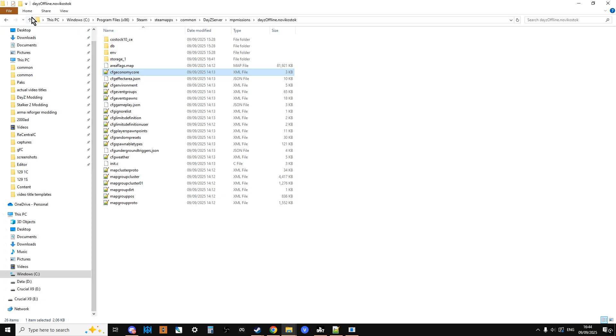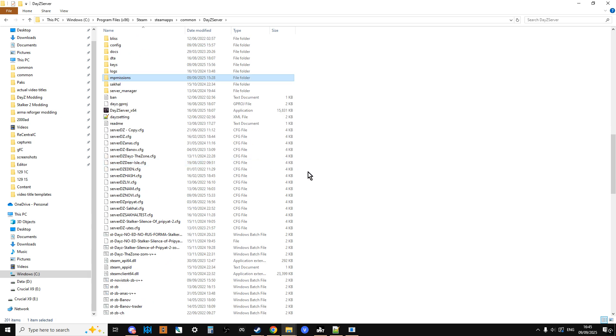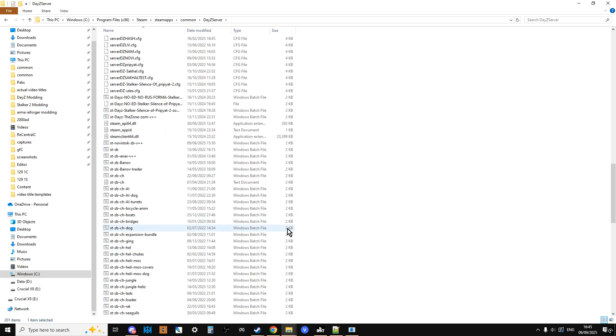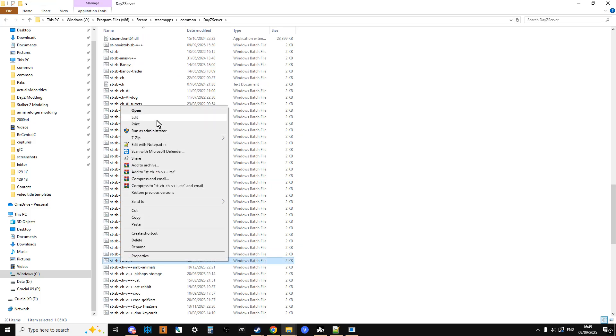So we've now got the basic files in place needed to run the server. However, we need to make sure our local server starts up with the correct files. There are two files that work in tandem: your batch file (.bat) and your config file. If you've already got a local server running and followed the video in the description, you'll already have a batch file — so you just need to adjust it.